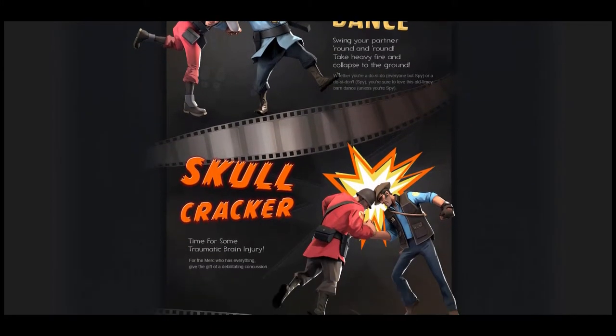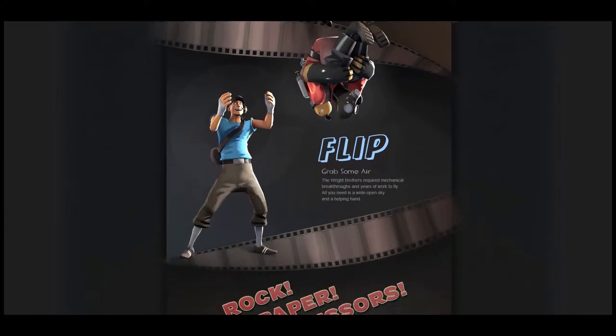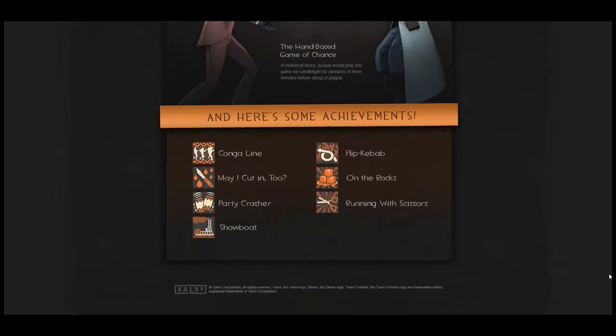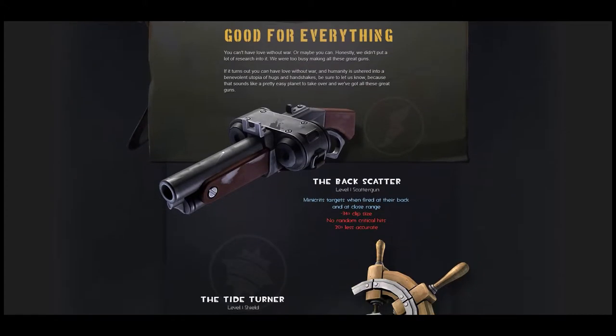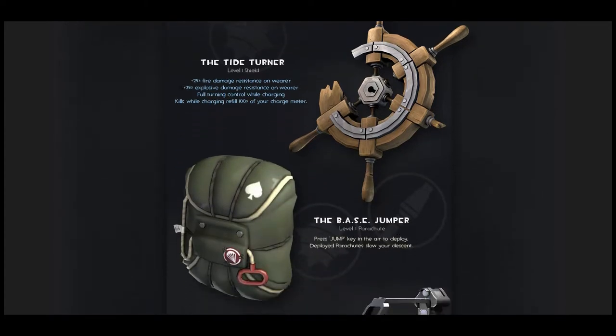I think it's called Expiration Date or something. It explains the mystery with the bread that's been going on in the game. Then the next day the update was released, where they revealed the new weapons and taunts.